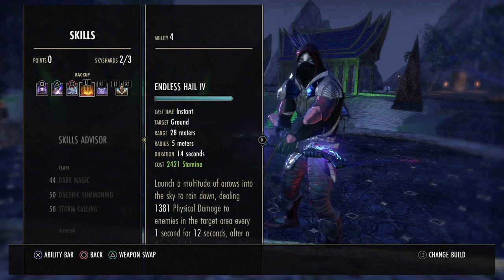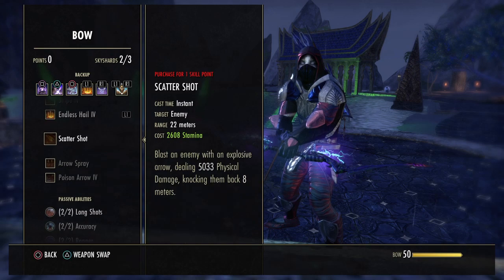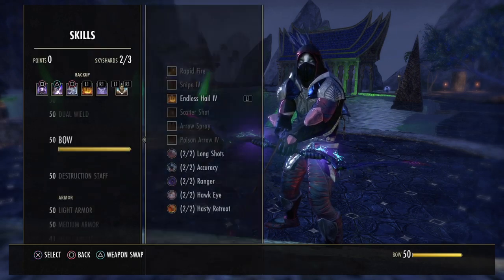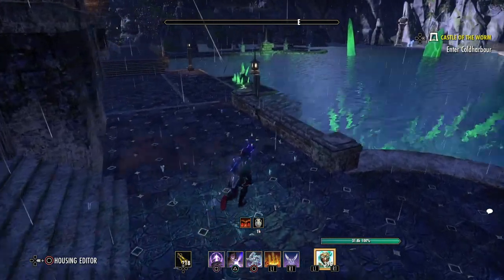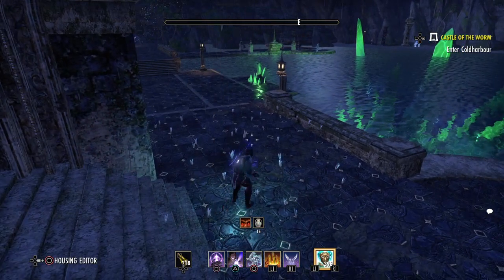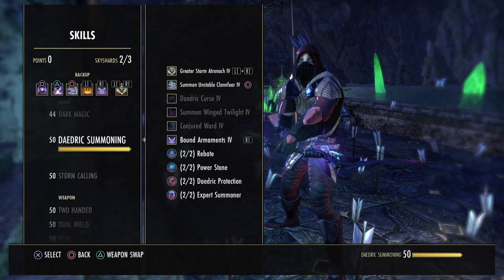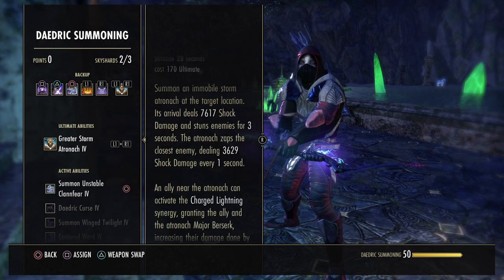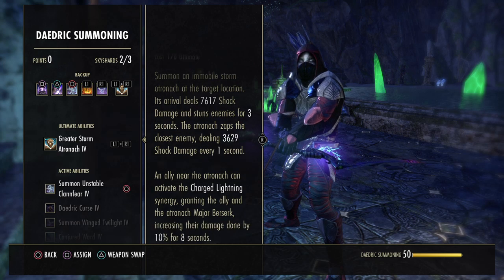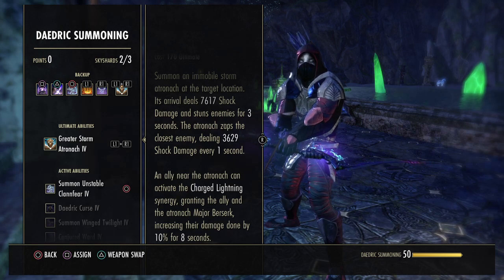What we've got in the last slot is Endless Hail. This comes from the bow skill line and is pretty much just your AoE — you shoot a couple of arrows in the air and everything in that circle where the arrows land will take damage. The last thing we've got is the Greater Storm Atronach as an ultimate on the back bar. You could use this if you're not in Werewolf form — it summons a Storm Atronach that deals shock damage to enemies and provides a charged lightning synergy that an ally can take. The Atronach will gain Major Berserk, increasing damage done by 10% for 8 seconds, and the ally gets the same buff.